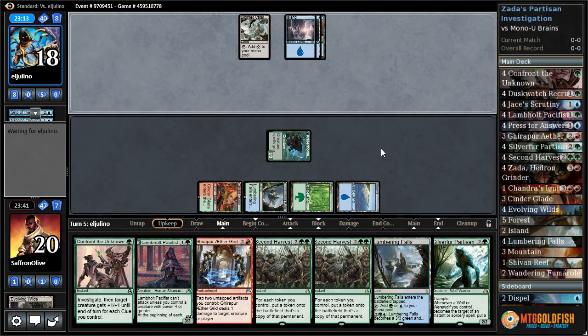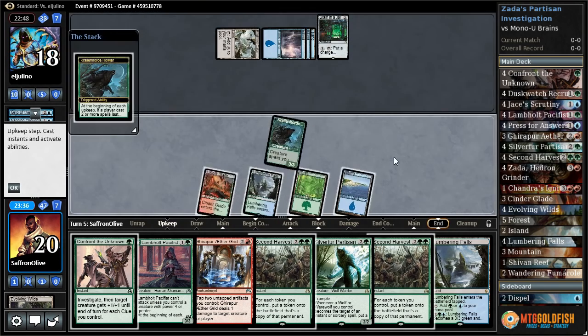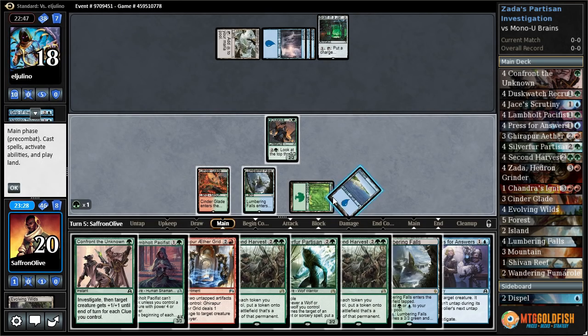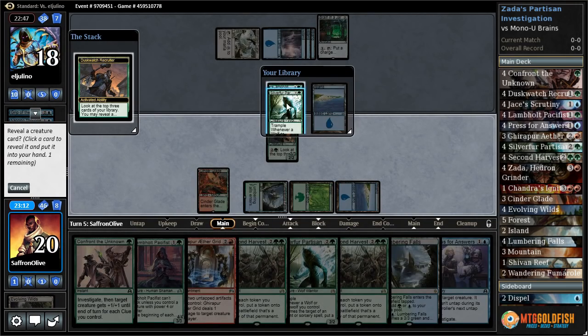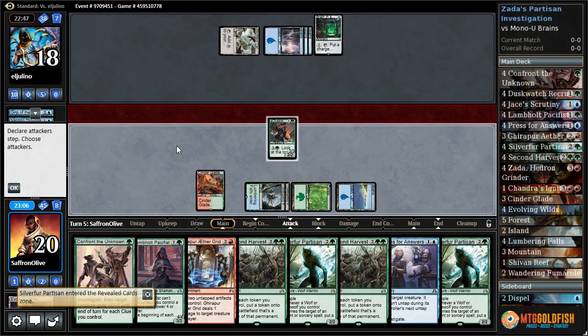Dusk Watch flips. Let's just activate Dusk Watch, get a Silver Fur, play Lumbering Falls, pass the turn. Dusk Watch flips again. Nagging Thoughts, there's a Brain in the Jar — luckily it's gonna take them a minute to get it big enough. Flips back. Our opponent can bounce all our stuff, so let's just pump up Dusk Watch, see if we can find something.